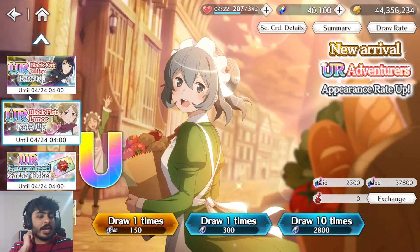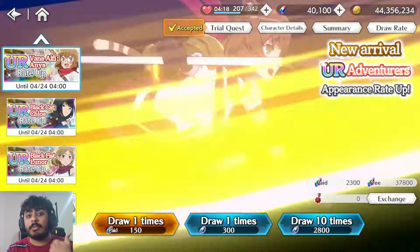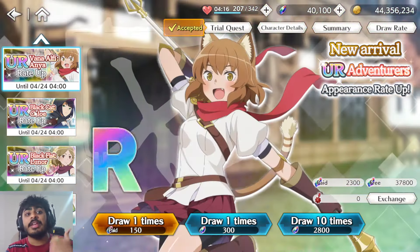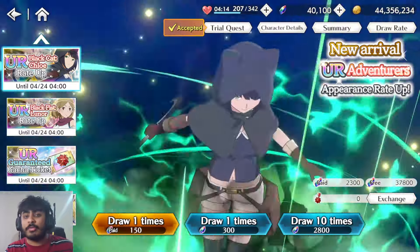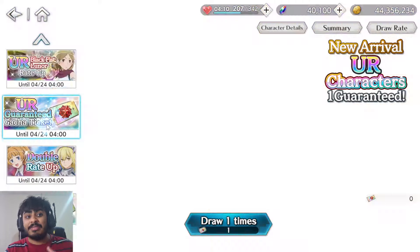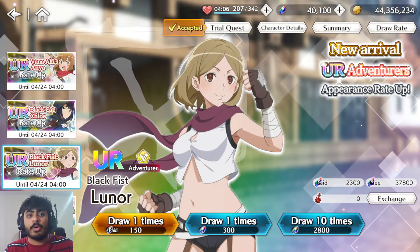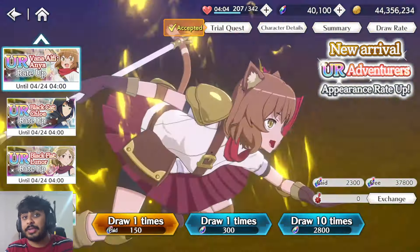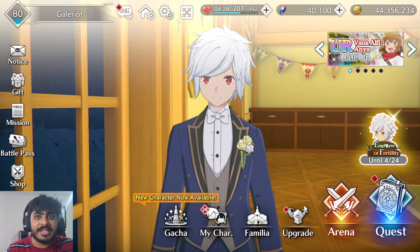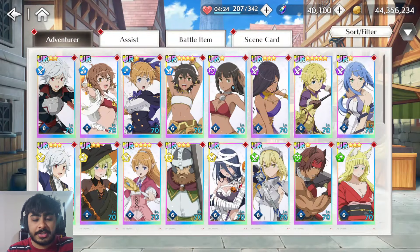Out of all three units, Anya is probably the most consistent, Chloe follows with her poison capabilities, and then it's Lenore. But the higher ceiling goes to Lenore, then Chloe, then Anya in terms of raw strength potential. So it's quite fascinating how you can judge the units' strengths that way.